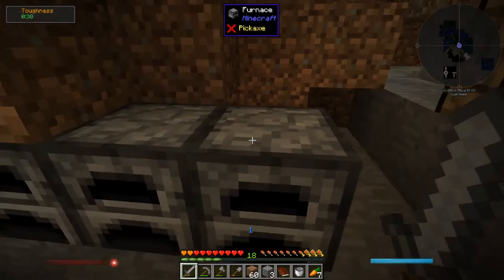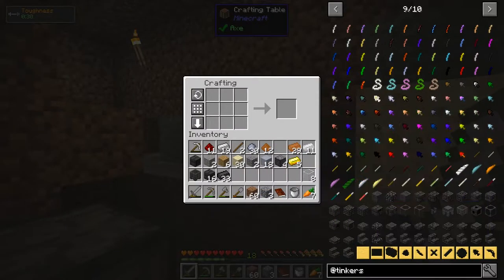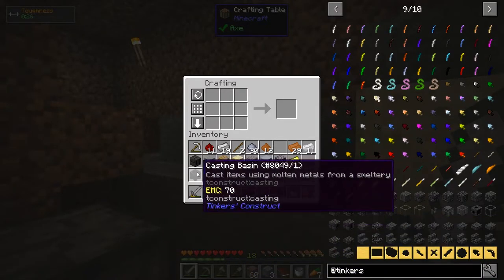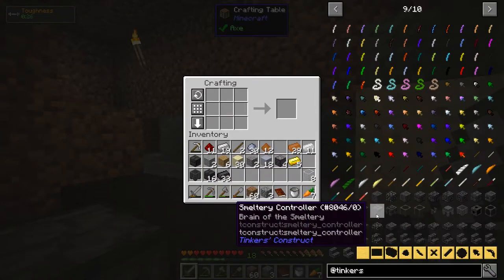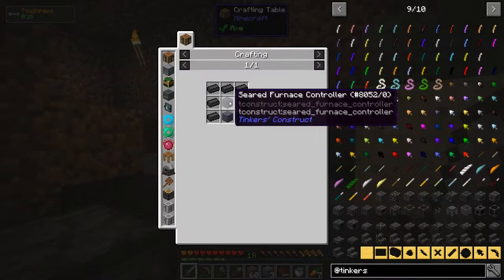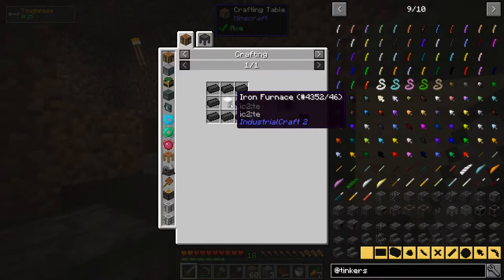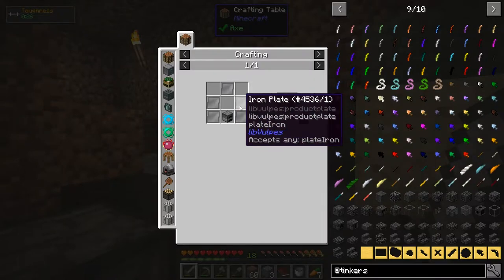I've run into a bit of a problem. I made the tinker tank controller, but what I actually need is the smeltery controller. And that's going to be the problem: it takes an iron furnace, which takes a furnace — that's easy — but also iron plates, which I don't believe I can make yet. I might have to make ember stuff before I can make this.